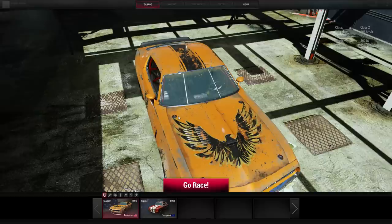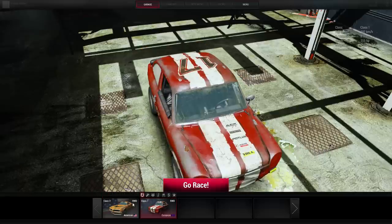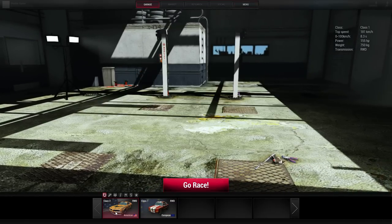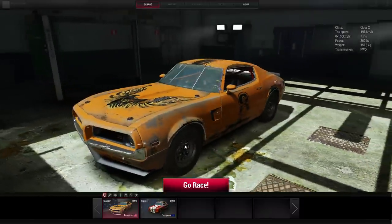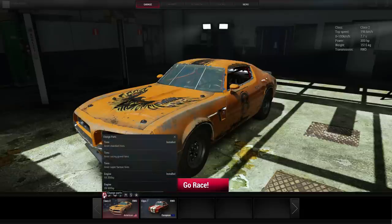All right, so we are with the new version of Bugbear's Next Car Game, or just Next Car Game as it's mostly called now — at least on Steam that's what it's called. So here we are in the menu. We got two cars: a British little tiny thing and an American muscle car, both damaged up. Got some buttons, none of which seem to work yet because they're not implemented yet — they will be, but not yet.